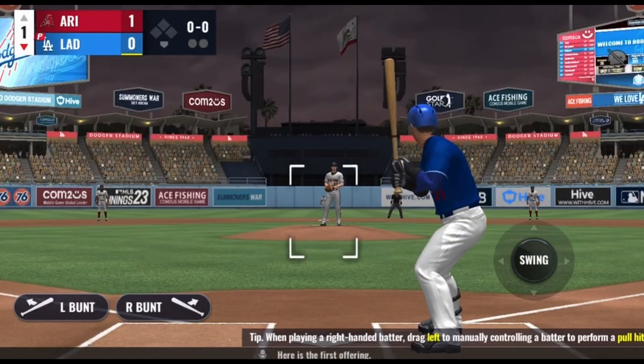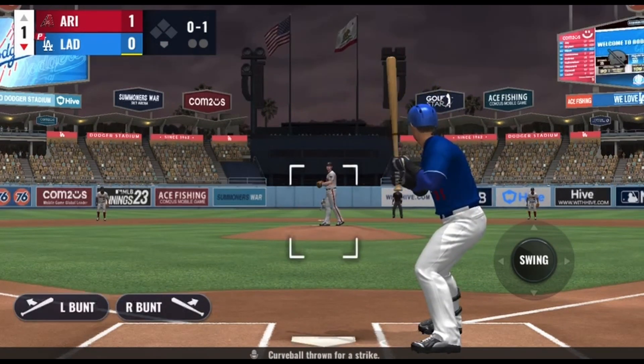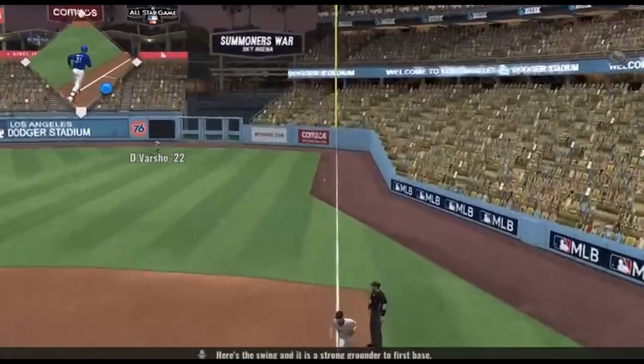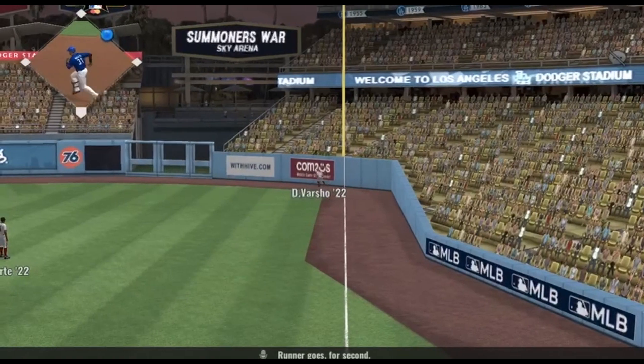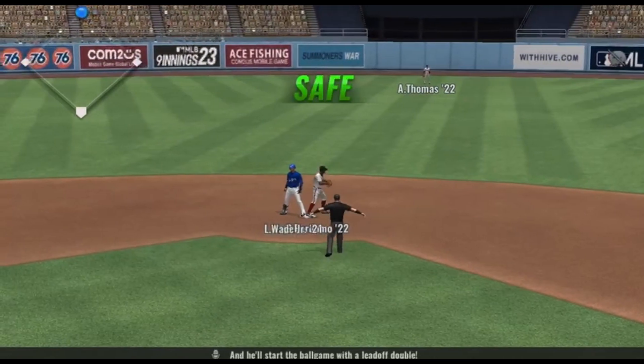Here is the first offering. Curveball thrown for a strike. Here is the swing and it's a strong grounder to first base. Runner goes for second, and he'll start the ball game with a leadoff double.